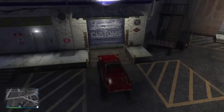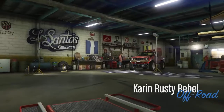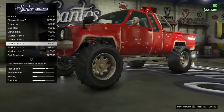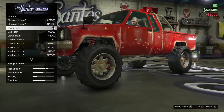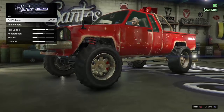Go into Los Santos Customs and you're going to want to buy only one upgrade to your vehicle, and it's going to be a horn — but there's only one specific horn. That's the truck horn, which costs $2,000. So you spend $3,000 to buy the car and $2,000 on the upgrade, and you're going to sell it for $9,300.